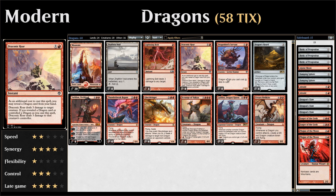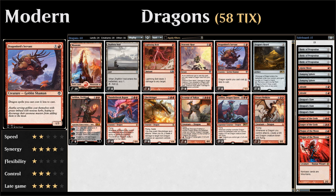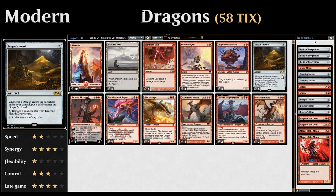We also have four copies of Dragon Lord's Servant — a two-mana 1/3 Goblin Shaman that says dragon spells we cast cost one generic mana less. So it makes for a nice little ramp spell for our dragons, while also providing a 1/3 body that can help us protect our planeswalker and protect our life total.